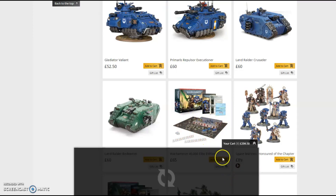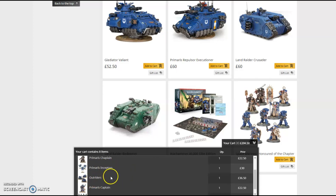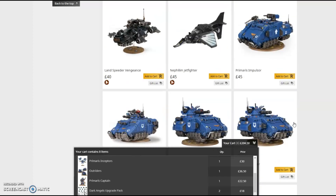You're saving £54.50, which is an absolute bargain. In the Combat Patrol box you get your Dempster Dreadnought, Primaris Intercessors, Primaris Chaplain, Primaris Inceptors, Outriders, Primaris Captain, and of course your two Dark Angels upgrade sprues at £18. So it's £204.50 altogether, saving you £54.50. Absolute bargain.